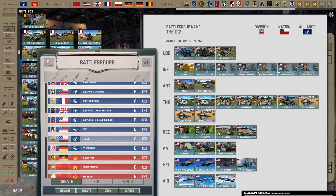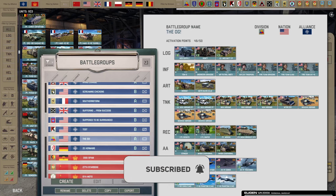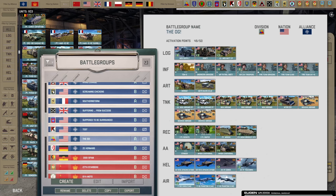Hello everyone and welcome back to another WARNO deck deep dive. Today we're going into the OG 3rd US Armored, which we haven't covered in a while. It is still the first division for NATO side in WARNO and also still one of the strongest, if not the strongest division in the game. We'll talk about its strengths, a couple of weaknesses, and its general usage for 1v1 purposes — though it can work in team games as well.